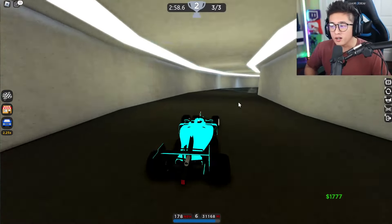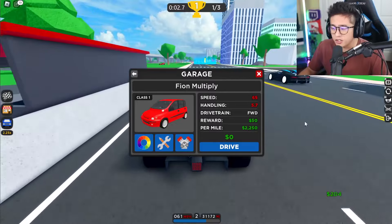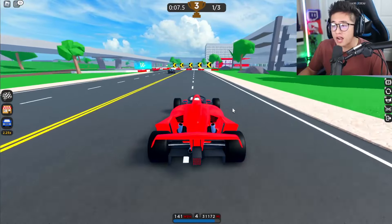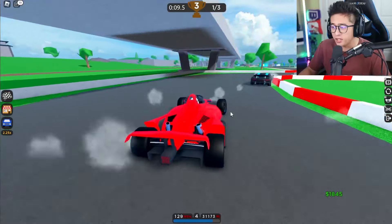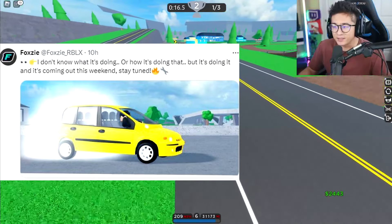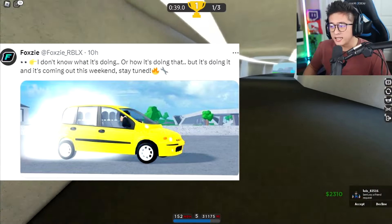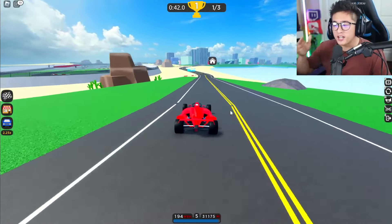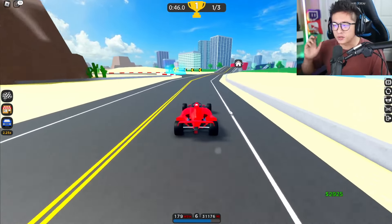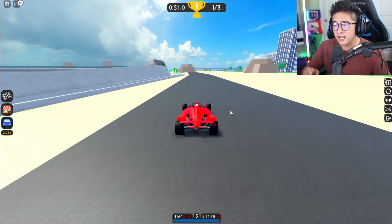Is that Fion braking really hard — is that why it's smoking? If you check out the Fion right here, you can clearly see this is a front-wheel-drive car. But in that picture, it is not braking — it's actually doing a burnout, and it's doing it from the rear wheel. That means we are going to be getting a drivetrain update this weekend.